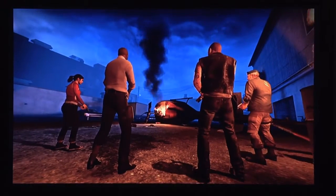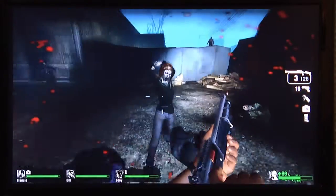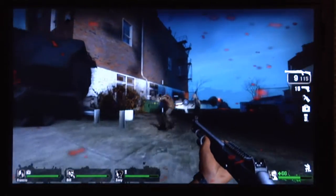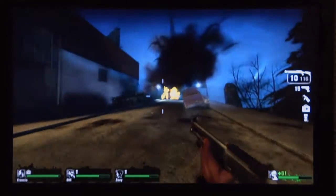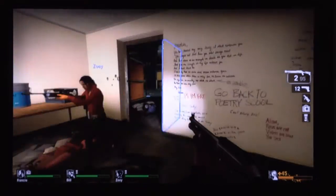First up is a first-person shooter, Left 4 Dead. In this level, Crash Course, you end up stuck in the city again after the helicopter that saved you from No Mercy goes down. The level is fast-paced and filled with special zombies that are always on your heels. I found this level more challenging than the previous levels and the AI seems to be smarter. I really like this new level. I give Crash Course a 5 out of 5.